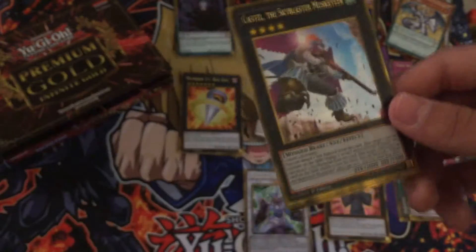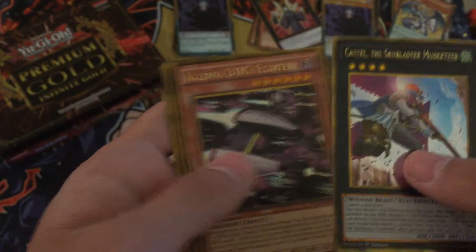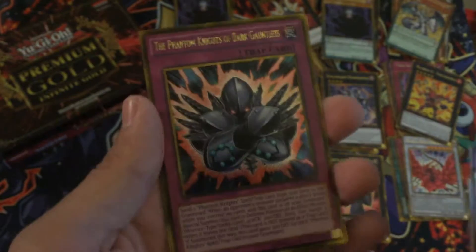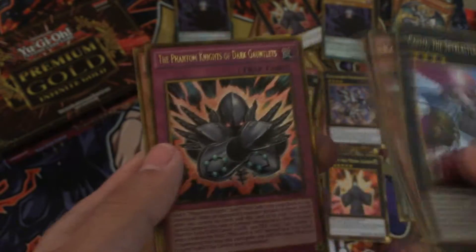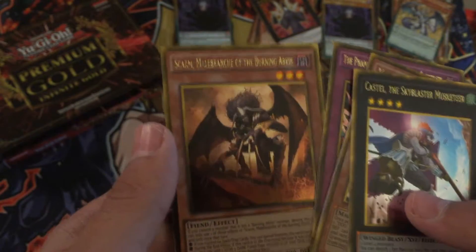Oh man - Castel the Skyblaster Musketeer, nice! Cosmo Dark Fighter, Fairy Wind - awesome! And there we go - Phantom Knights of Dark Gauntlets! This one's one of my favorites. This one lets you summon them as a monster from the graveyard if your opponent attacks directly, and also acts as a Foolish Burial for spells and traps. So this is the one that I might run one of just to test it out. And Scarm. I just love the way that one looks, it's pretty awesome. So last mini box!